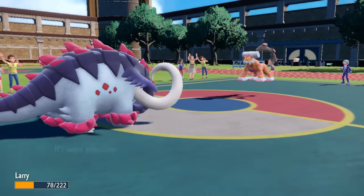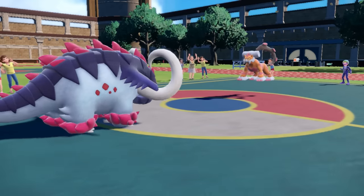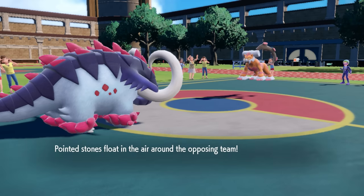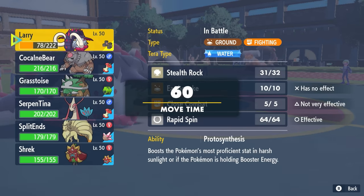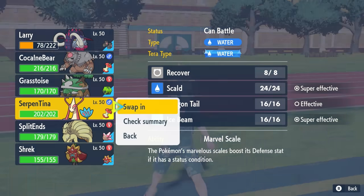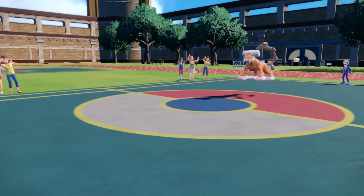But it turns out Landorus goes for Grass Knot, which I absolutely did not expect, as I just kind of set up my Stealth Rock. I can't really stay in and take another Grass Knot, and I don't have a whole lot on my team that wants to hard switch into Landorus. I preferred when this thing was deep in the hell pits before Pokémon Home came out, but we've got to work around this dude and his crazy hammerhead haircut.